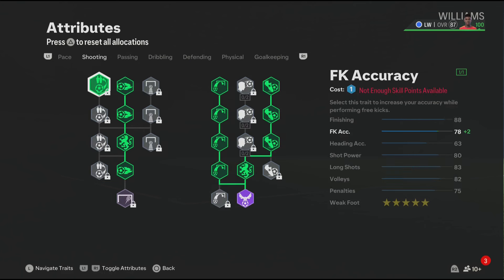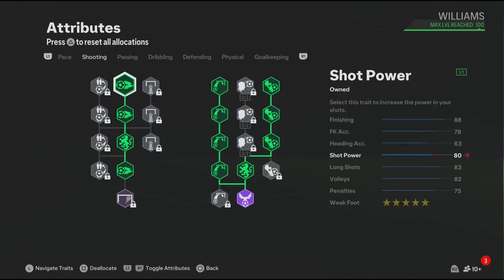For the shooting, the section is actually very good and let's not forget you also get the Finesse Shot play style. Also make sure to add five star weak foot because Nico Williams in the game has five star weak foot.